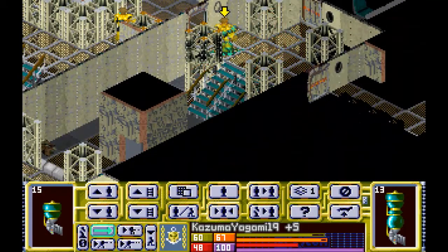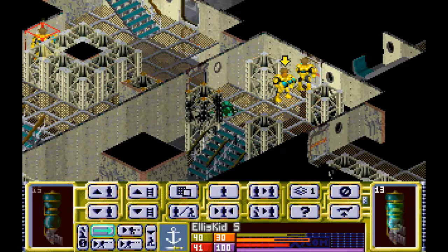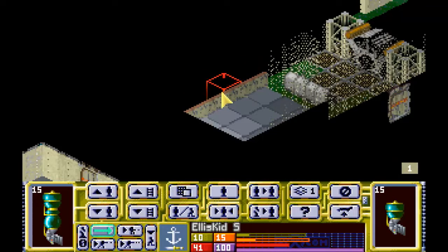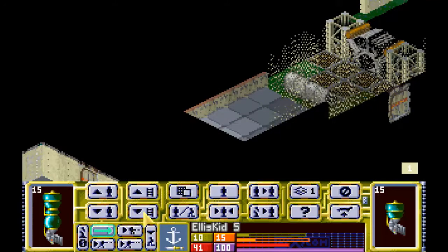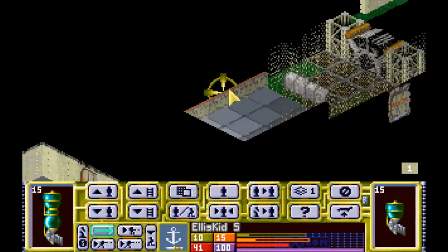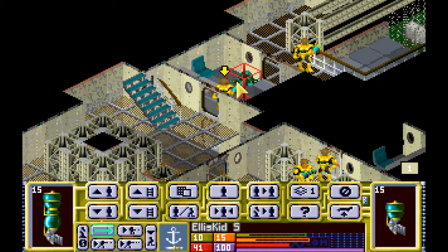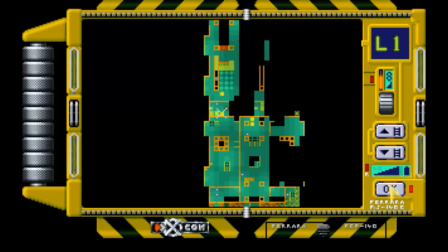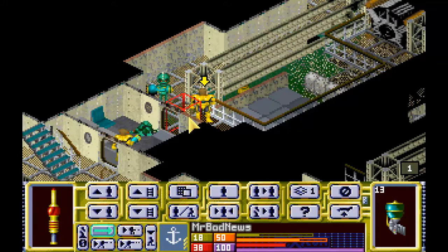I'm going to move two guys this way - Kazzy and War Zone. War Zone, look that way. Ellis, come back up - wait a minute. You see some dude there - you're looking down at him. Do you have a shot? No, so there's a bad guy down there. He's here and he is over there, in front of a soldier. We know there's one guy there - I'm going to leave you there to keep an eye on him.